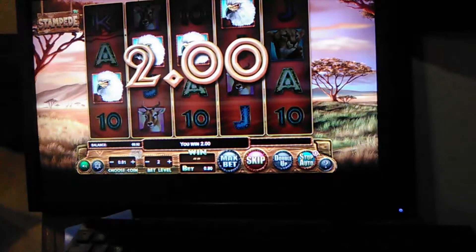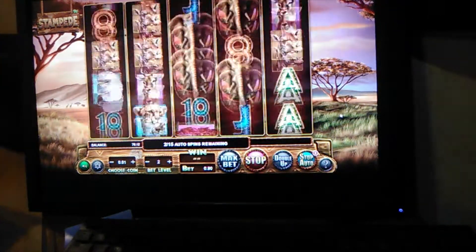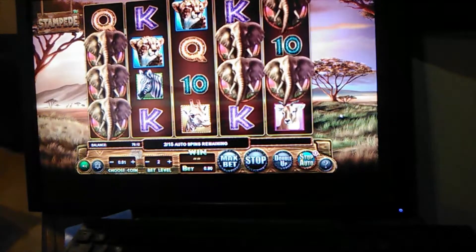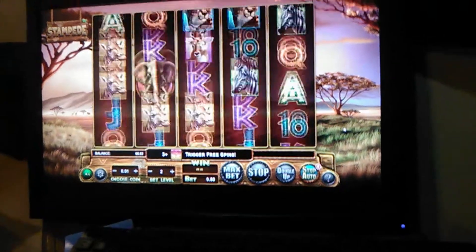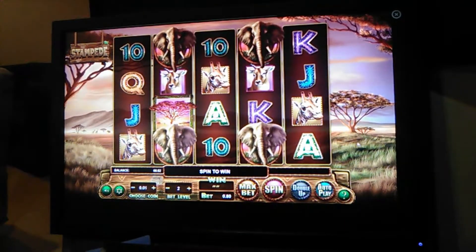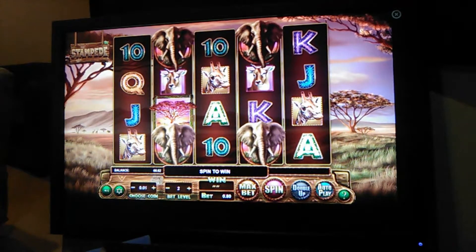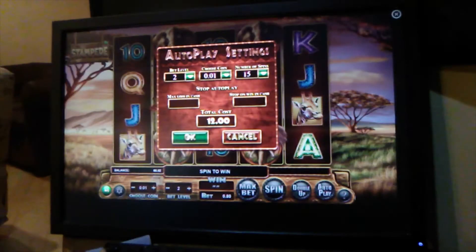We're only betting 80 cents a game. Two dollars — that's a win. That would have been nice with elephants all the way across. Just one tree. We lost about nine bucks out of the 12, so let's try it again.